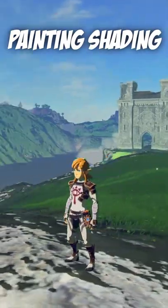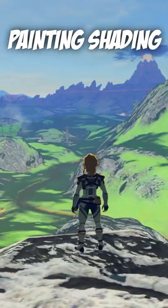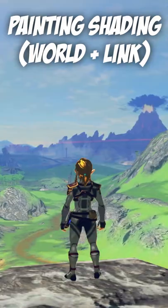The next two options are painting shading. Painting shading just for Link is interesting — I don't recommend using that setting at all, it makes the game look unfinished and rough around the edges. It does get better with the third option, which is painting shading for the world and Link, but don't use this one either.